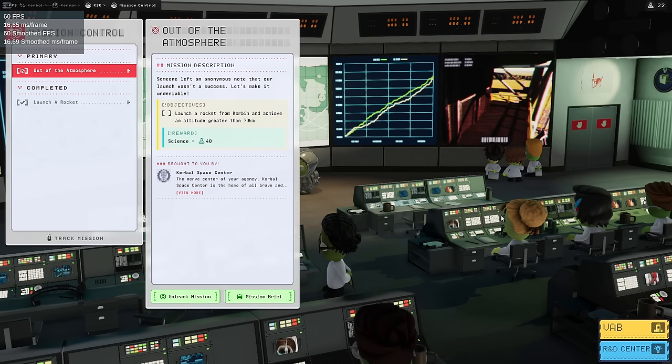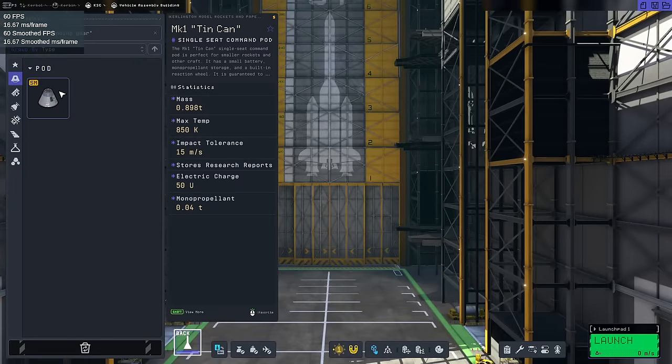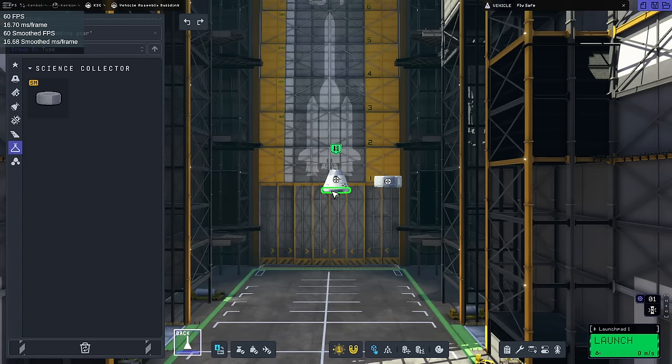Do I even need to use science parts? I'll need to be greater than 70km. Well, we'll just go to orbit. We can't — I don't have heat shields. I need to pick up heat shields. But we'll carry the Science Junior this time. Do you suppose this would survive — this, plus the Science Junior — on the parachute? We're going to find out.